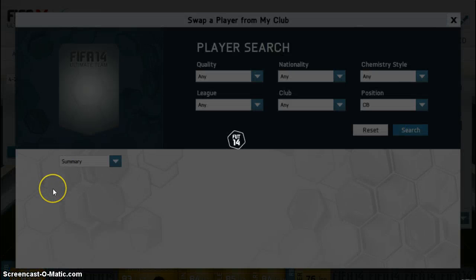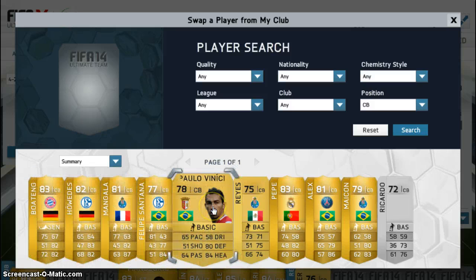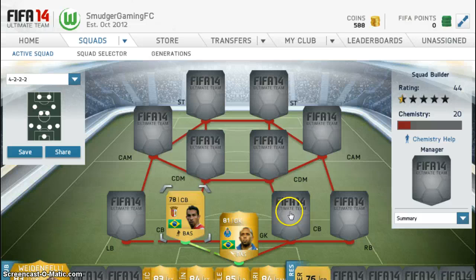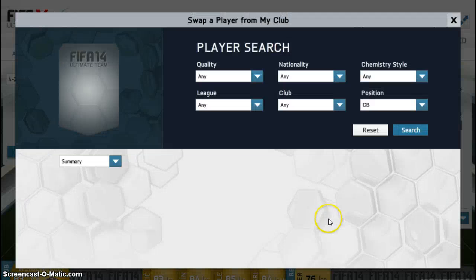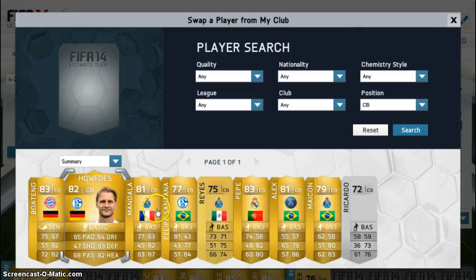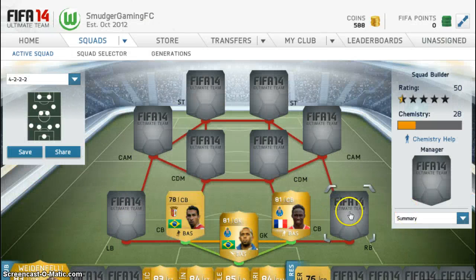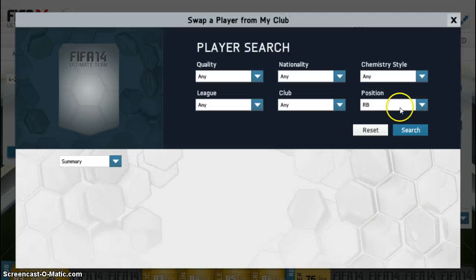Our first centre-back — he's not Mangala — he's quite good. I think he should be a shiny because he plays like a boss. Our other centre-back is Mangala. This guy is one of the best centre-backs you can get in the game because he's just so beast.